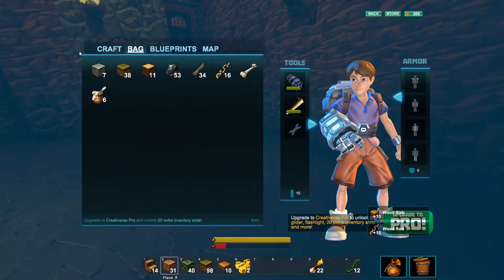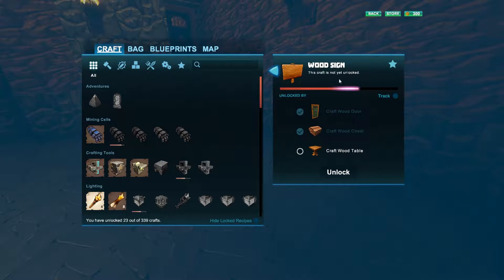It turns out that we can make signs in the future if we want to, but we have to make tables first, and the tables are fortunately on our agenda.